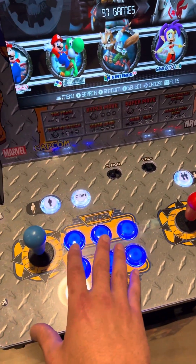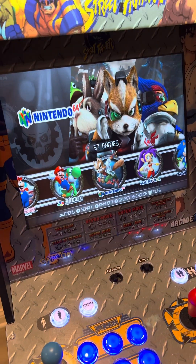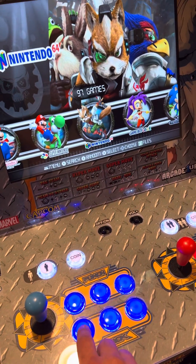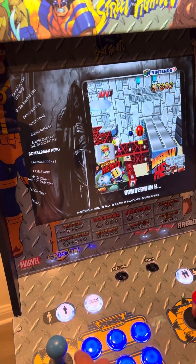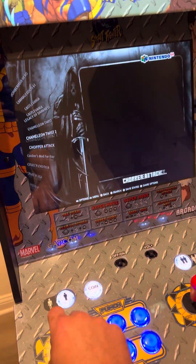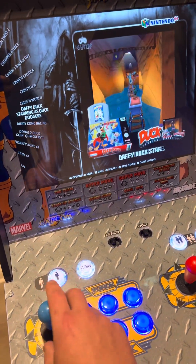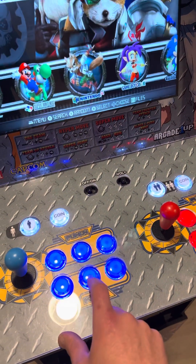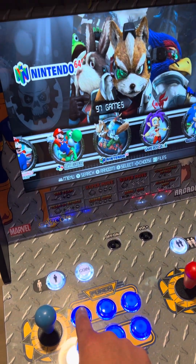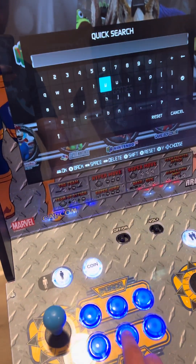When you have this mapped properly, this button should serve as your enter button when you're in the main menu. If I want to enter a folder, I just push the enter button and it enters the folder. I can go up and down and navigate to whatever game I want. This button will serve as back, and this button will serve as the search function, so you can search directly for whatever game you want.